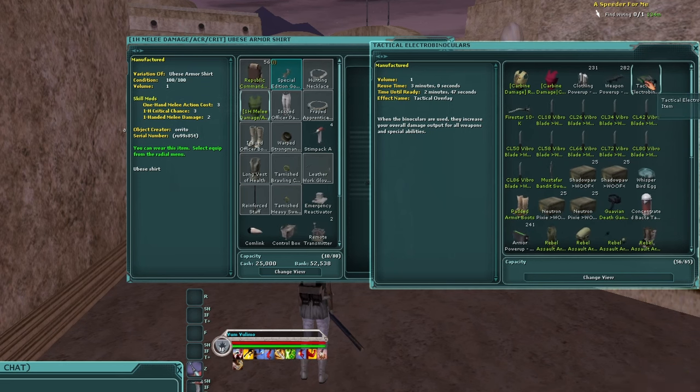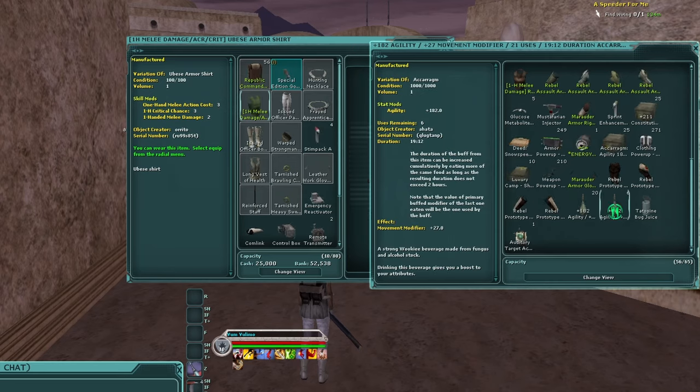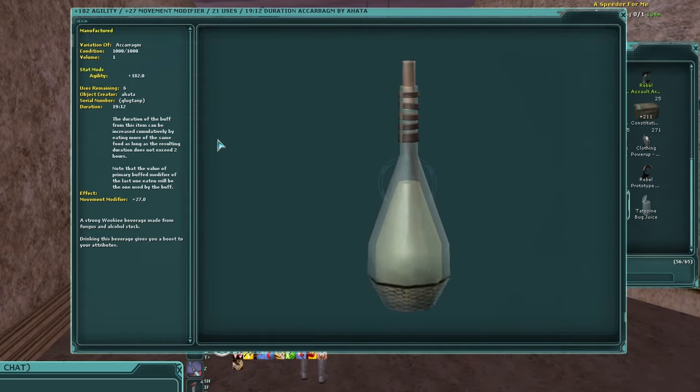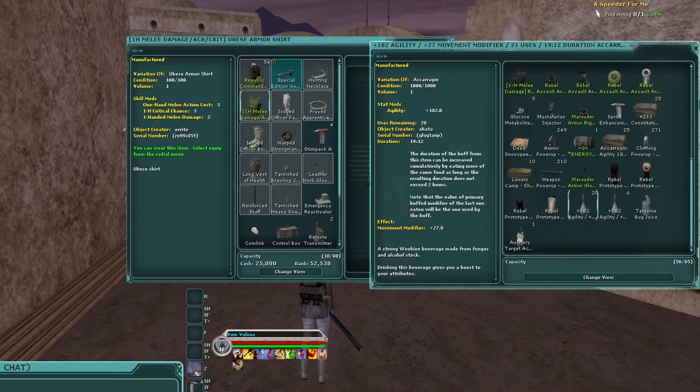One of the buffs I'm adding to my bars is this one gotten for 2,000 rebel or imperial tokens earned from Galactic Civil War invasions in cities — you can also buy it from players. It gives you a 5% damage output increase for 10 seconds. There's no level restriction on it so I can activate it right now. It's not a great buff, totally not worth going out of your way for — I just had a bunch of tokens on a character I was about to delete.